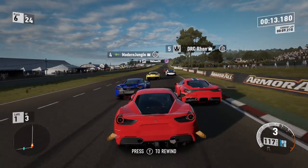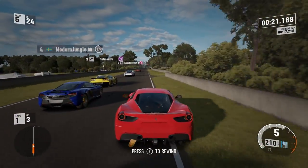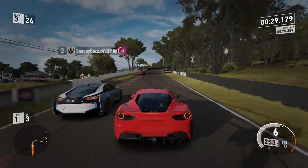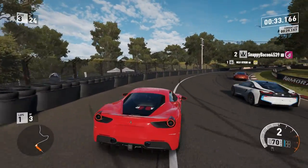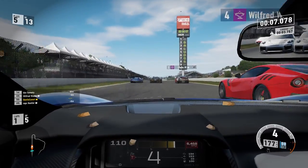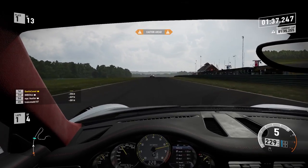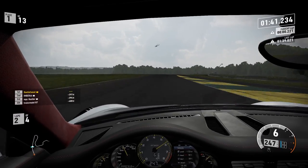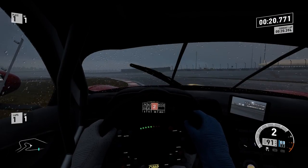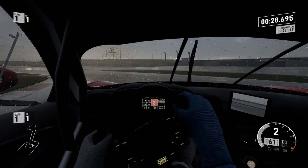One thing you'll notice immediately is the new camera shake and hood movement — what Turn 10 calls the simulation camera. It immersed me further into the experience, though it can be disabled for those who find it nauseous. There's also a new excellent wheel-less cockpit view, great for wheel users and even on controller. Caution ahead prompts notify you of crashes nearby, and proximity arrows also return. Turn 10 has updated how the car reacts to various surfaces, with windshield wipers, spoilers, and more shaking and rattling on bumps and close racing action. Damage models have also been upgraded slightly.